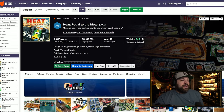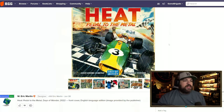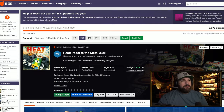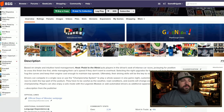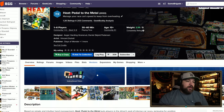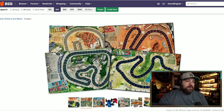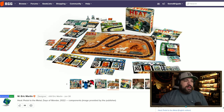Next is Heat by Days of Wonder. It's been a while since I've seen a Days of Wonder game featured in one of these videos — they were one of the best publishers back in the day but don't get as much attention now. Heat has been making a lot of trending rounds, especially in the content creator space. It's a racing game — a card management and hand management game where you play cards from your hand to dictate the speed of your vehicle as you race.